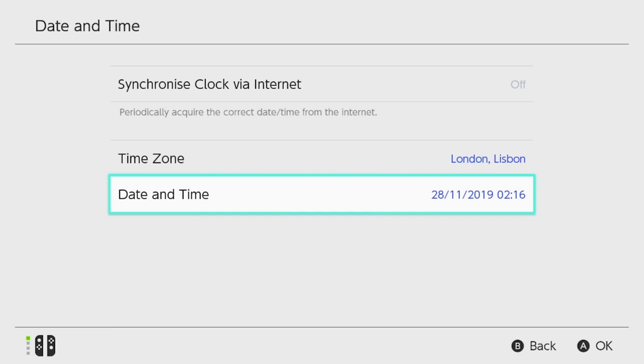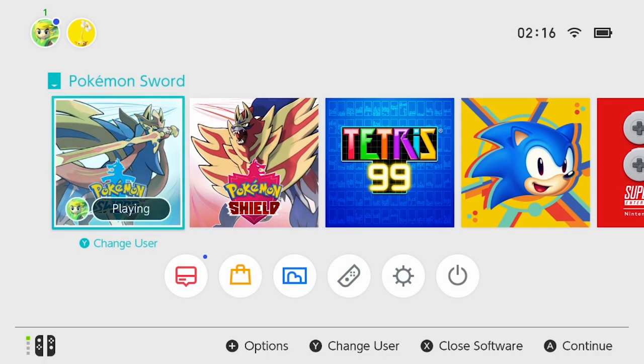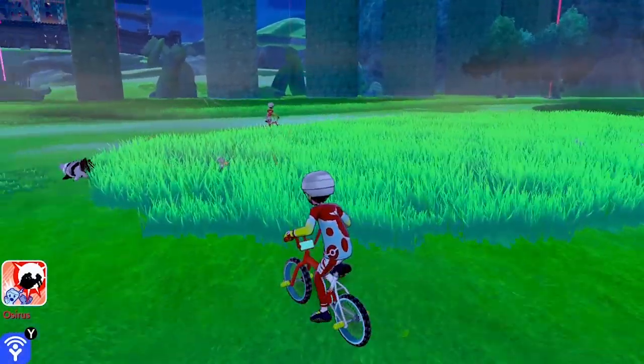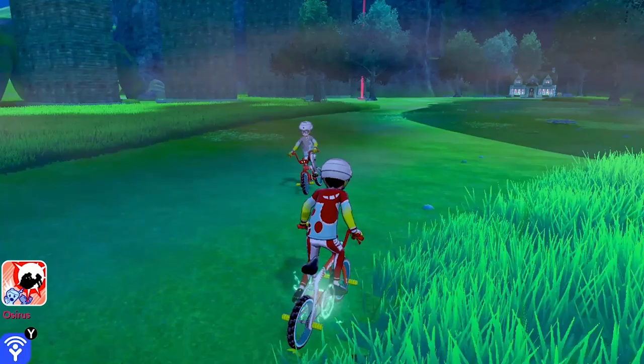Your aim is to continually do this until you've got a bunch of watts. I'm not going to do it for too much longer because you can already see I've been exploiting this glitch for a while and I've got plenty of watts. The second stage to farming money is finding the NPC characters that are dotted around the Wild Area.